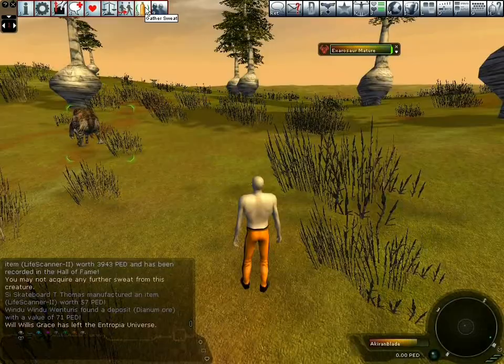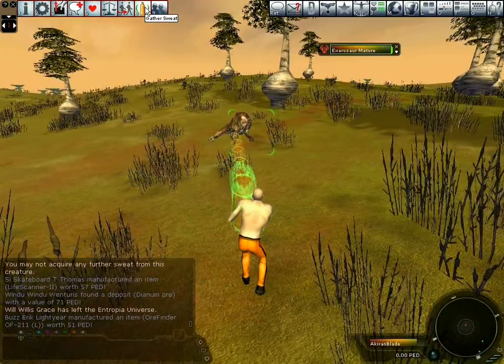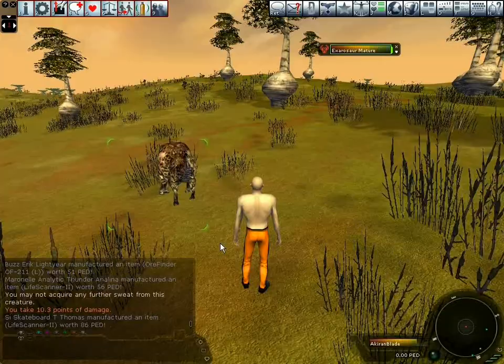When you have collected all the sweat the creature has to offer, a message will be displayed telling you that you cannot acquire any further sweat from the creature. This can be clearly seen here. At these early stages, while you don't have any weapons, if a creature becomes dry you may simply turn around and run to the nearest turret.